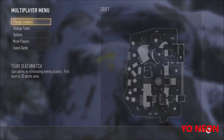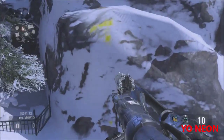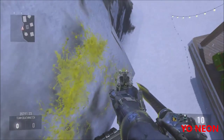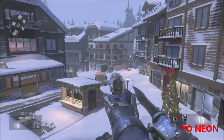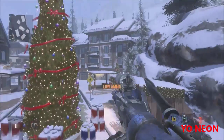Now for this next spot, all you're gonna do is simply come to this location on the map. Once you're at this location, get on top of this that I am on right now, walk forward, and double jump into the wall. As you can see, you land on the little barrier sticking out from the mountain. You have a pretty good advantage over people coming around that way, and you can see people coming through the stairway.